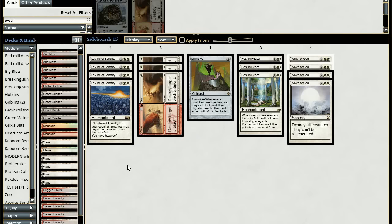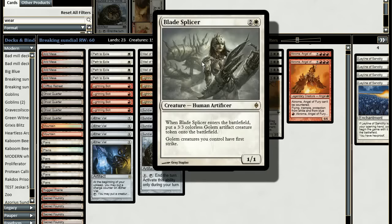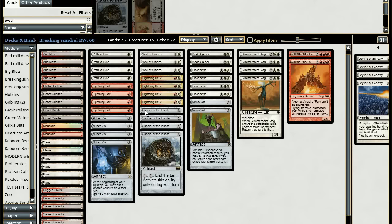I'm thinking about Sun Titan as a decent sideboard option in some situations, and there could be more life gain. I also forgot two cards in the main deck — Blade Splicers. I run two Blade Splicers for additional pressure; they're also good Flickerwisp and Glimmerpoint Stag targets, though these could be Kitchen Finks instead. That's the two-color version of the deck.